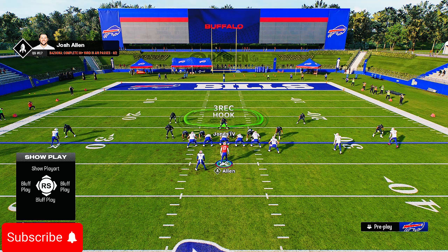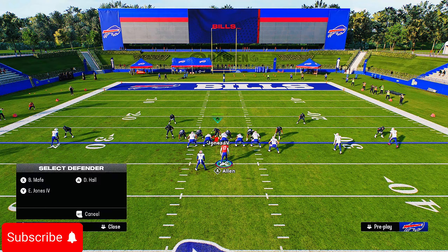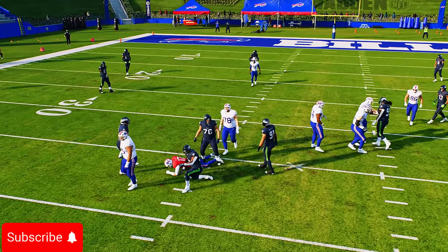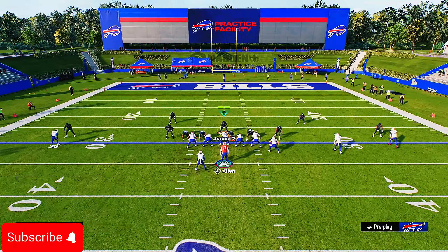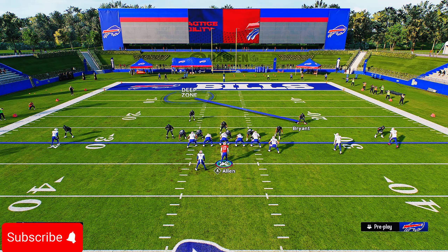The second way to run this defense: show blitz again, shift your D-line back to the left side, then send a five-man pass rush. Slide to the left again, then blitz a linebacker off the right side. Put a contain on that side, shade underneath. You can also blitz your user making it effectively a six-man rush, but it really just depends on what you want to do. You're going to see this guy come in free off the right side — that's a free blitz right there.